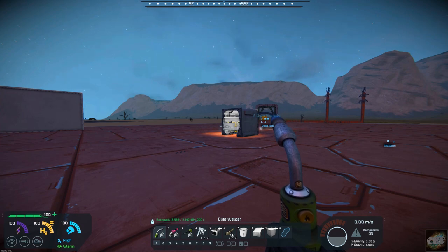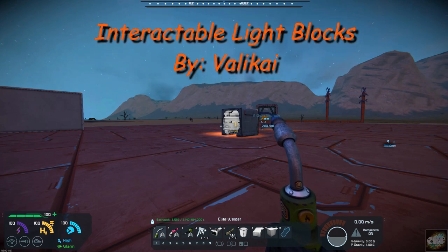Hello, all you space engineers out there, Commander Kingfish here, and it is Mod Wednesday. Today should be a fairly short video. The mod is basically an update to a mod that Digi has put out there. This mod has been updated by Valakai, and it's called Interactable Light Blocks.